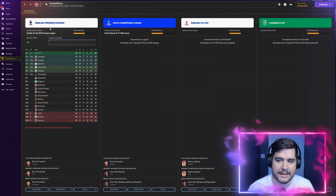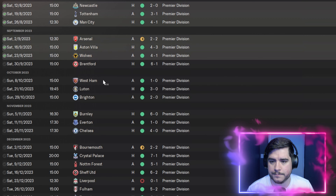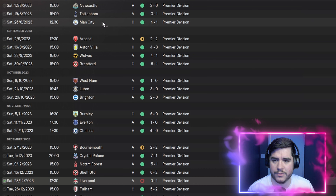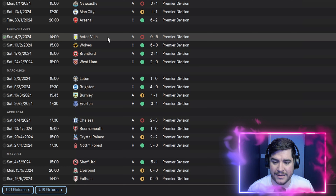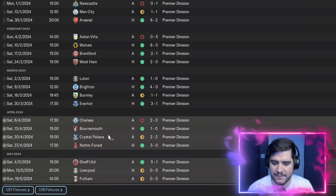In other competitions: no trophies other than the Premier Division. Knocked out by Leipzig in the Champions League quarter-finals, knocked out in the FA Cup fifth round by Arsenal, knocked out in the Carabao Cup quarter-final by Bournemouth. In the Premier League, we didn't lose until Christmas against Liverpool 1-0. Big wins included Man City 4-1, Wolves 4-1, Brentford 6-1, Burnley 6-0, Crystal Palace 7-1, Forest 5-1, Sheffield United 6-2, and Wolves again 6-0 — 10 goals against Wolves this season. We petered out toward the end, but the damage was already done.